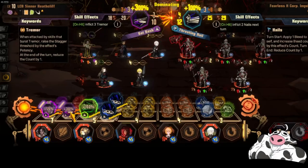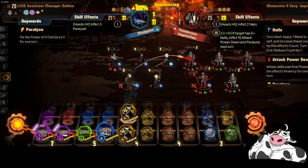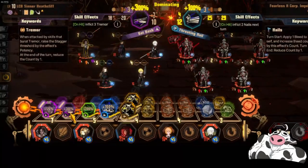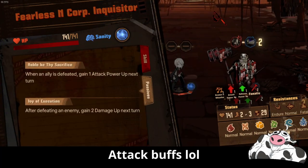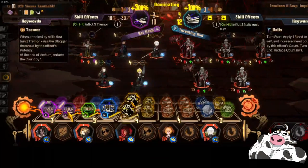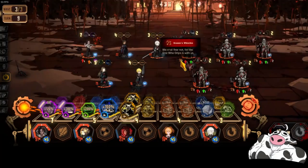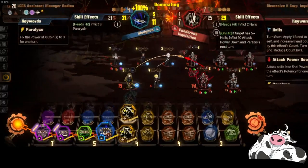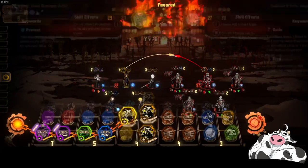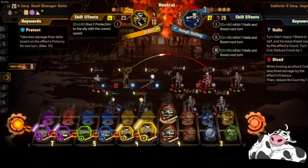I just wanted to point out 300% damage — kind of nuts. The reason I think it's 300% is because they are weak. They are weak to blood. I'm still not 100% sure on every single mechanic in the game yet, so you have to forgive me.